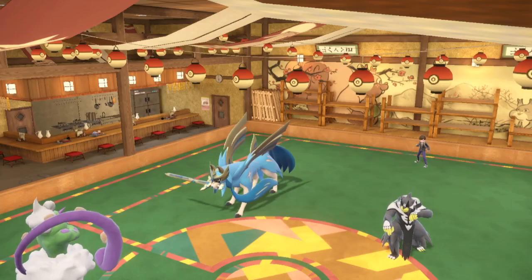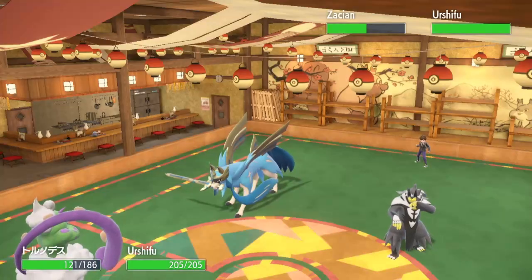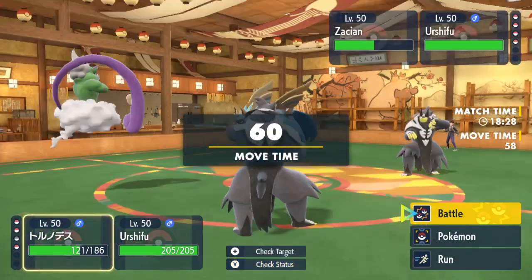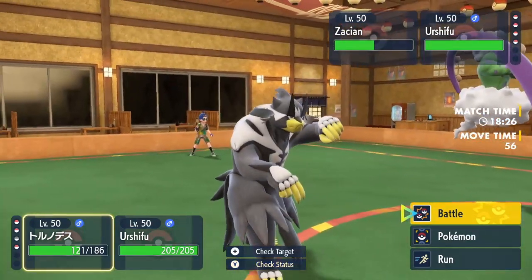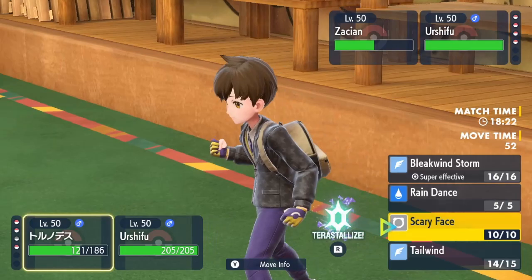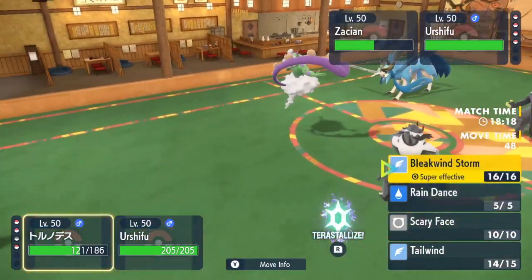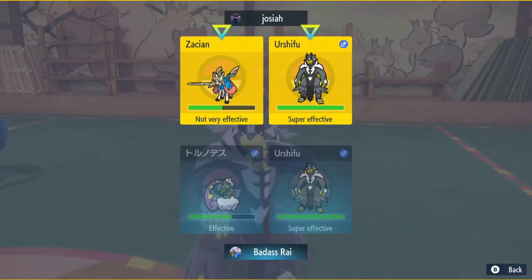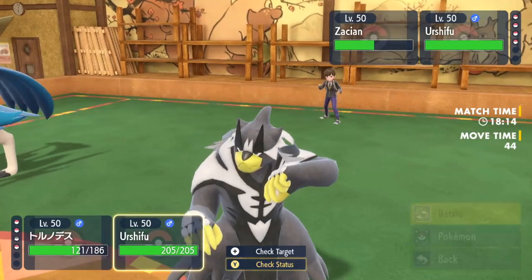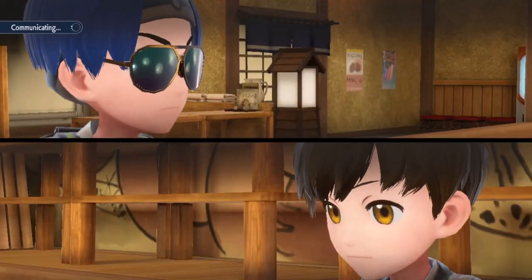Going to my Urshufu here, trying to get rid of the Zamazenta and maybe set up Rain Dance. I don't know if I even need Rain Dance here because I don't want to buff his Zamazenta. I think I just go for Hurricane here and then Surging Strikes on the Zacian. I'm going to Tera Water and try to Surging Strikes the Zacian.